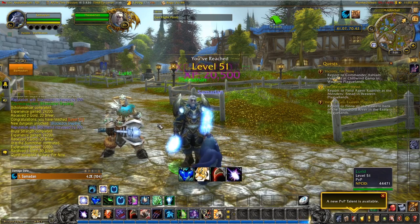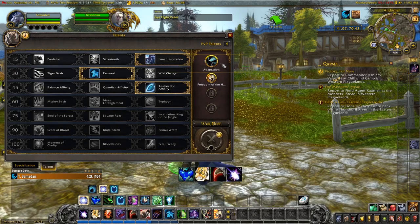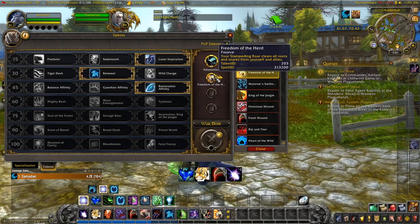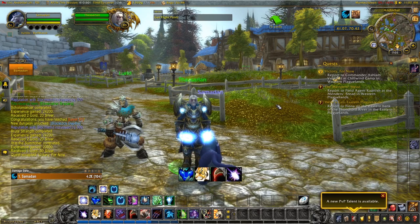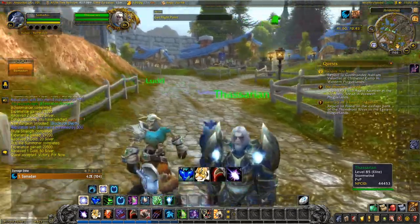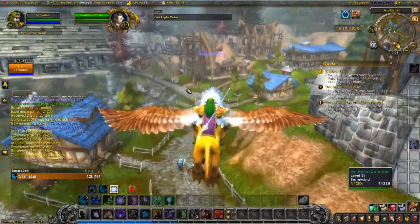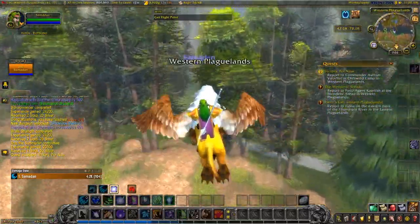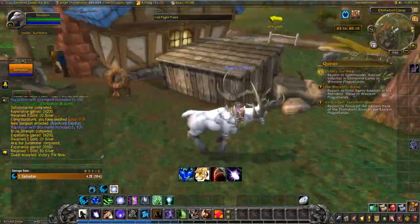We are level 51 — wow, that was quick! Another PvP talent is available. Best click on this because if you don't click on them they don't disappear. Azeroth Autopilot is suggesting we get a flight point to head back. I need a flight to Chill Wind Camp, please.